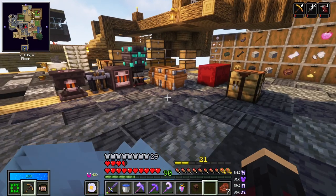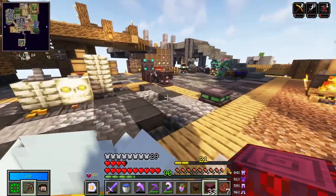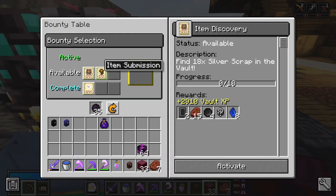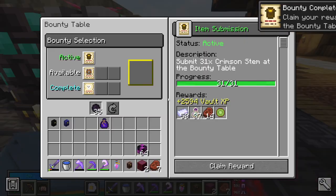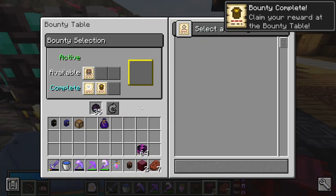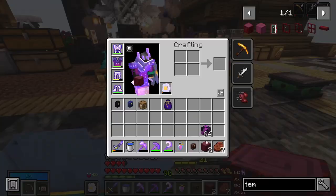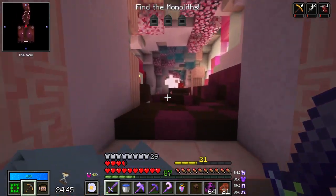We managed to make a pog and we still have a problem because we don't have enough chromatic steel - it is ridiculous. Let's see if any of these will give us any crimson stem, which actually came from a raw vault so it's gettable. You wanted 31 and I have 33 - so here you go, thank you. Claim reward. We might as well find 18 silver scrap in the vaults.